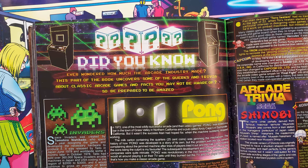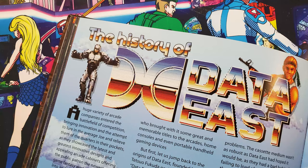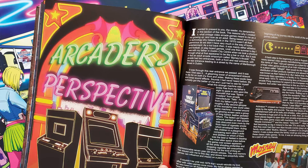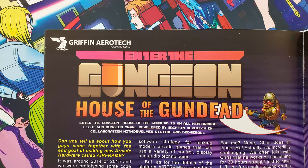For the most part, this book features images and reviews of 176 arcade games. There is also a trivia section bunched into 22 segments about many more games and companies, and a Hall of Fame gallery with flyer or marquee artwork for 90 games, some of which are from the games reviewed, but many other games only appear here. There are a couple write-ups, including the History of Data East and Darren Doyle's reminiscence of his personal arcade experiences, then three interviews with arcade proprietors, and one with Griffin Aerotech, makers of new arcade games Sky Cursor and Enter the Gungeon: House of the Gundead.